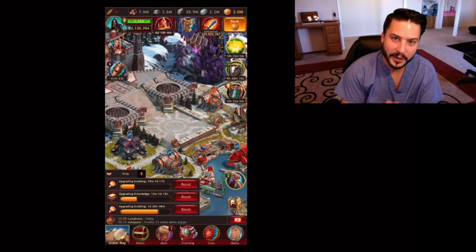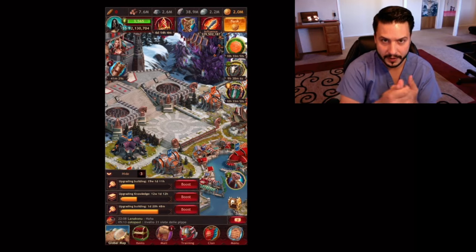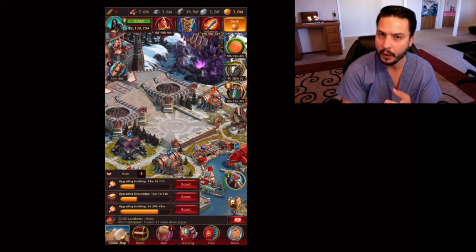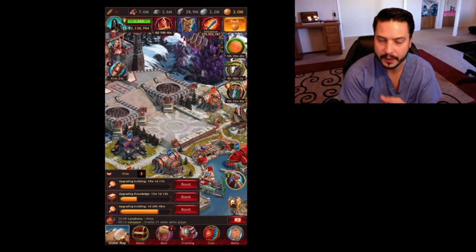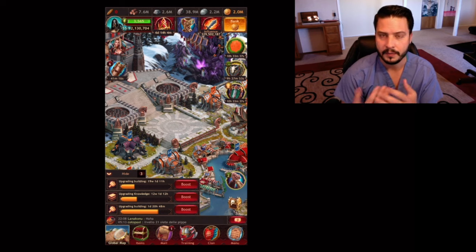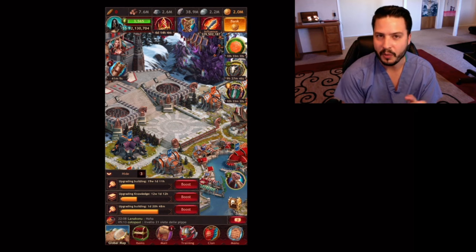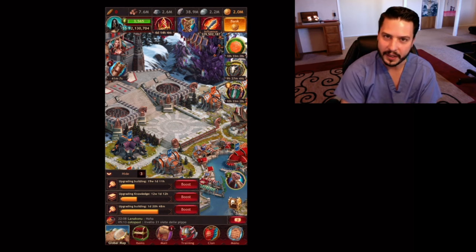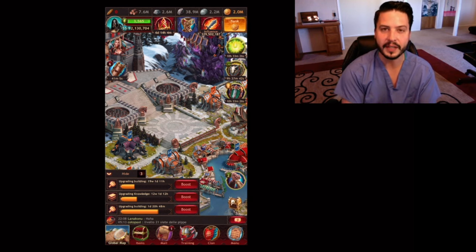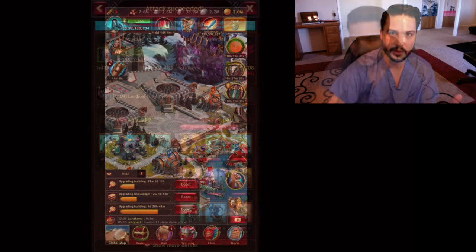Tip number six: always scout first. If there's somebody who you question at all — who's the same or about the same influence as you, or if you feel like there's a trap being set up — scout first. I personally scout anybody above 50 million influence. The beautiful thing about scouts is you can do it without them even knowing, and it's a great way to get some points too. So when in doubt, scout first, scout often. The other nice thing is it kills their scouts so they can't be scouting you and finding those traps.